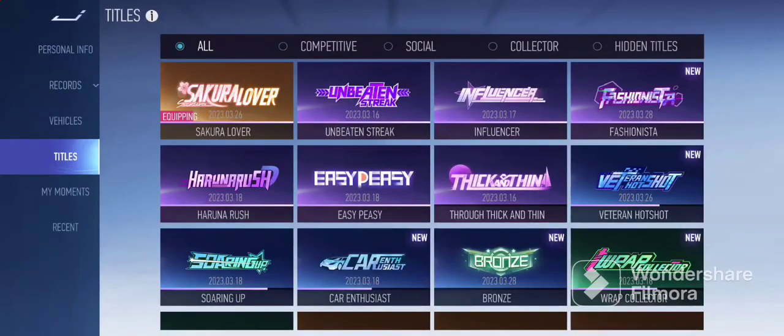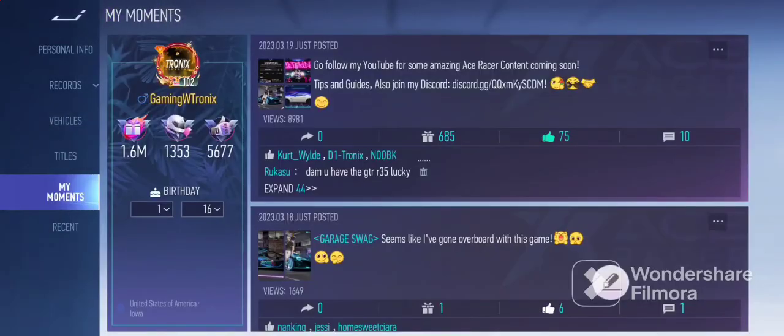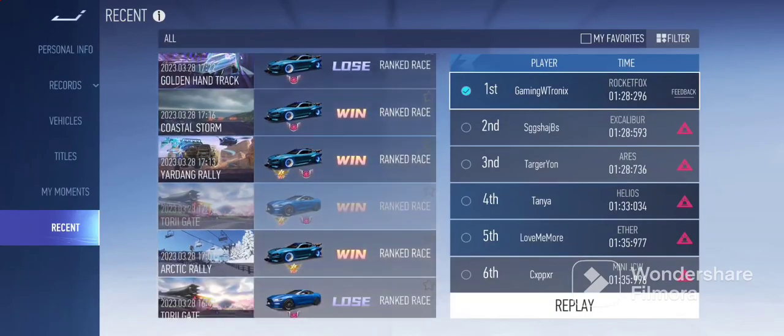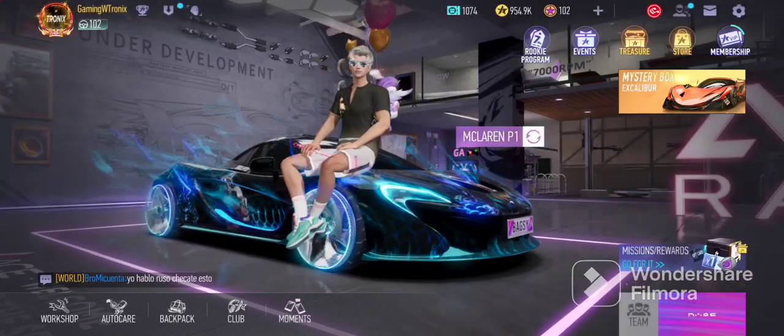You can see your titles — certain titles are hidden, so you need to find them. For example, this is a hidden title where you need to finish Sakura Ridge in under 1 minute and 28 seconds. Moments is kind of like a social media tab where you can interact with other players, posting your own pictures and obtaining gifts, likes, and comments. The Recent tab is where you can see your recent matches, and you can also report players from here as well.